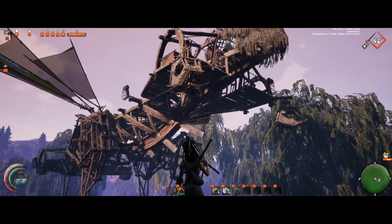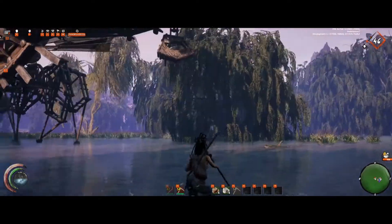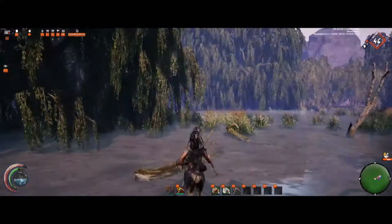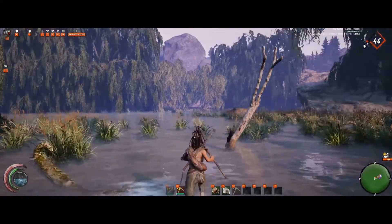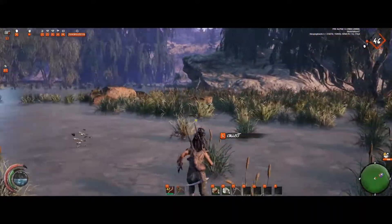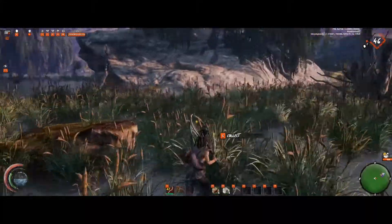Okay, three iron ingots — it's three iron ingots. Wood shafts. Wood shaft 28, one nomad class.